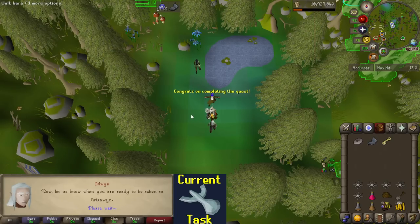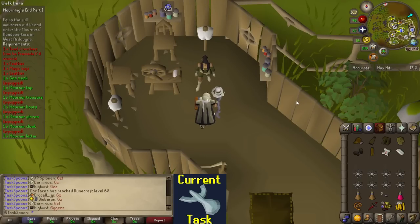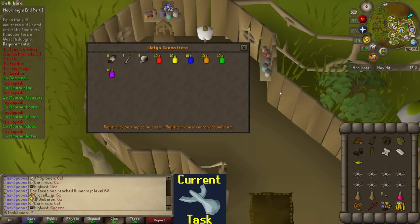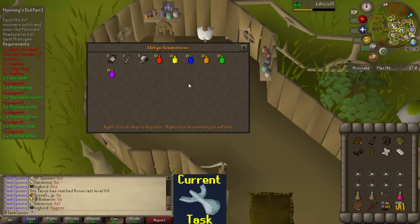Now we move on to the longer, harder quests - Morning's End Part 1. I can start it right away, I have the teleport crystal which is very convenient. I was too lazy to get all the items beforehand and decided I'd just get the items as they popped up in the quest. I just remembered that there's a dye shop in Lletya, so I don't have to go and make my own dyes anymore. There are so many quests where you need dyes and I always hated making them, so now I can just buy them.